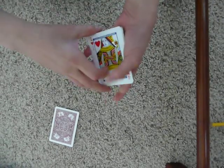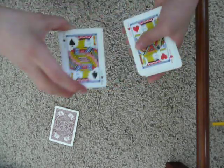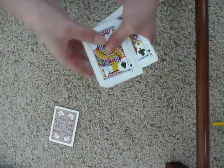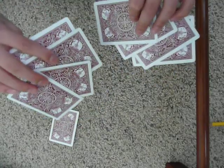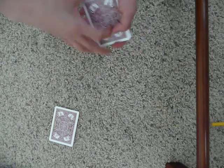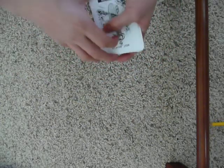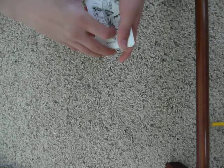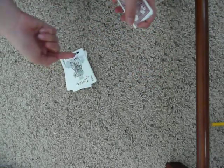Hey guys, for this trick we're going to use the four queens and the four jacks. So as you can see, we really do have the four jacks and the four queens. And not only that, we also have our little nifty transportation system. We've got the two jokers — these jokers actually like to transport people around using their little bikes.